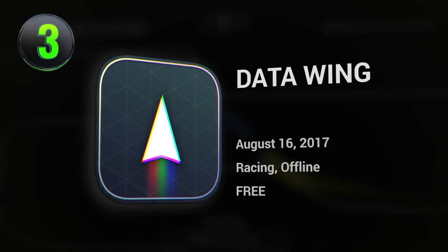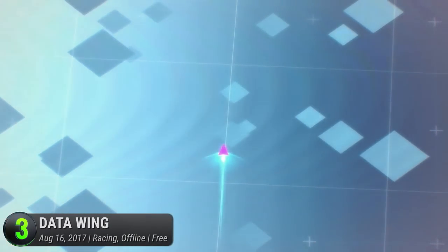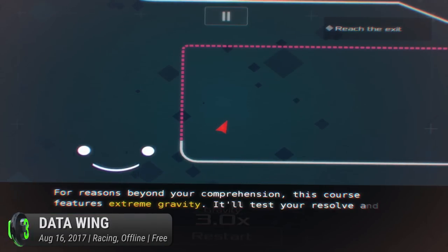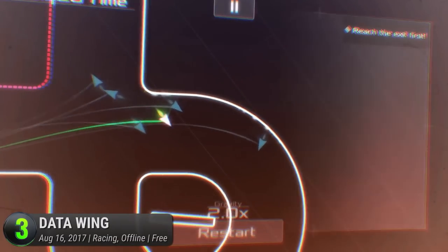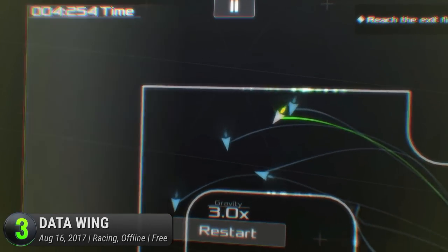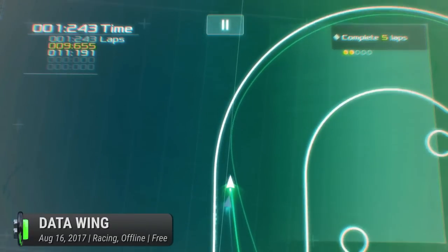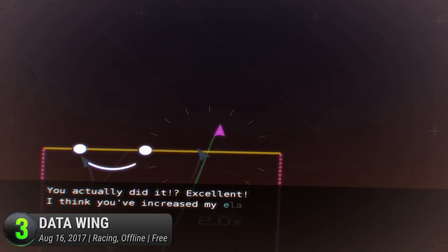At number 3, Data Wing. This solo passion project by developer Dan Vogt is an impressive story-driven racing adventure. That's right — this minimalist top-down racing game has a story. In the story, you are dealing with an artificial intelligence called Mother who bosses you around. You will have to follow her orders no matter how mean she gets, until she starts getting irrational — kind of like GLaDOS, the unreliable guide from the Portal series. While you can enjoy this racing game set in a neon landscape without paying attention to the story, you will be missing the point of it all.